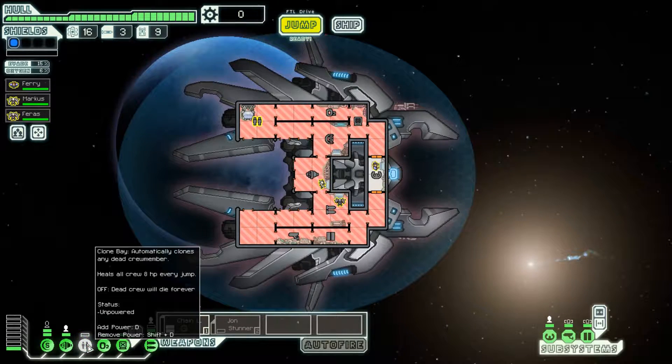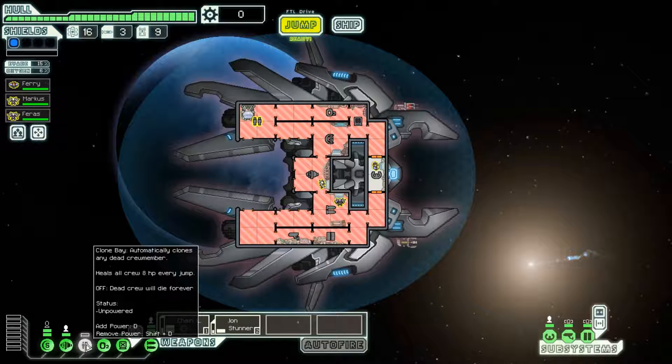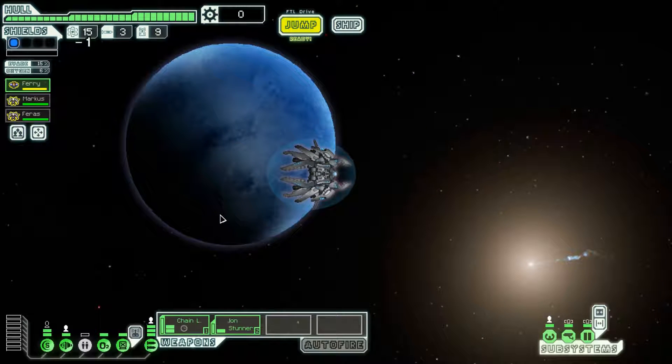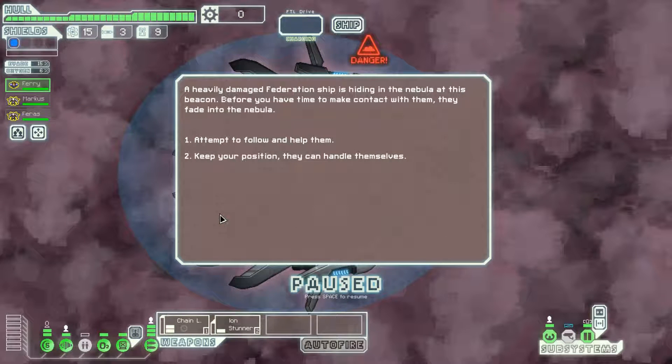We have the chain laser and ion stunner charged up. The clone bay right now has only one HP and heals our crew for 8 HP every jump. So if people are wounded - Ferris here has 95 HP - he'll heal for 8 every time I jump somewhere. It's nice to get people healed up over time, but it's not very good for burst healing like you can get with the med bay.